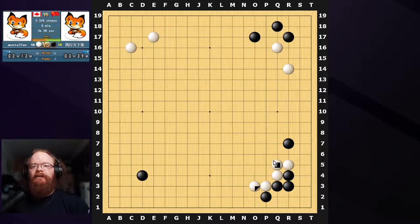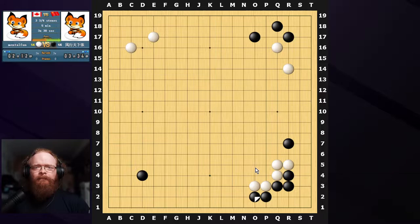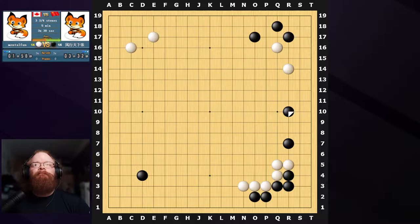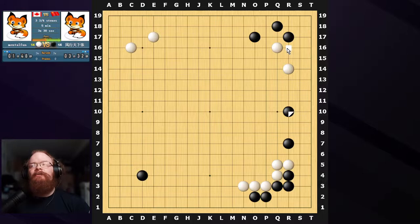I can play this to complete my shape and just extend out. Now I have a really nice shape here as white. I think I'm fine with just extending still. He took his extension — a little two-space. I could probably still leave it if I really wanted to, but this could be a good time to try to make the group strong. You could play R16 here to get a base — if you play S15, you're basically alive after that. You could attach here to get something, or you could just jump out. Since there are so many different options, you probably still don't even need to do anything here.